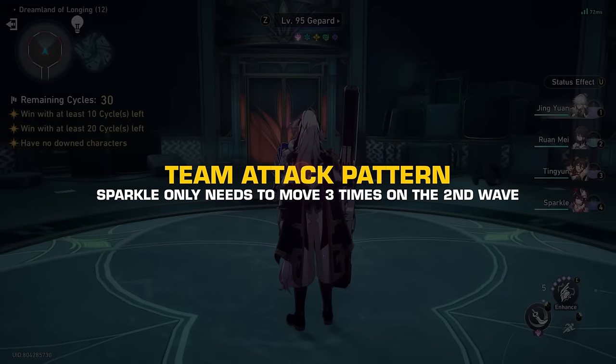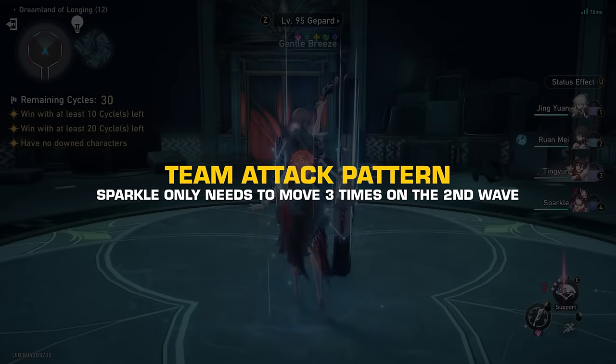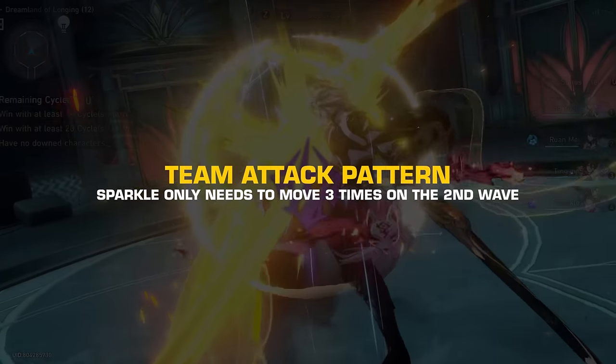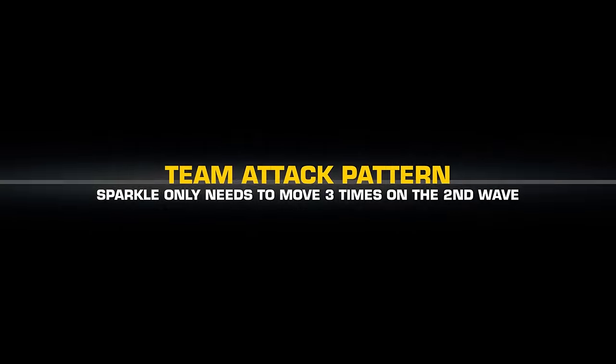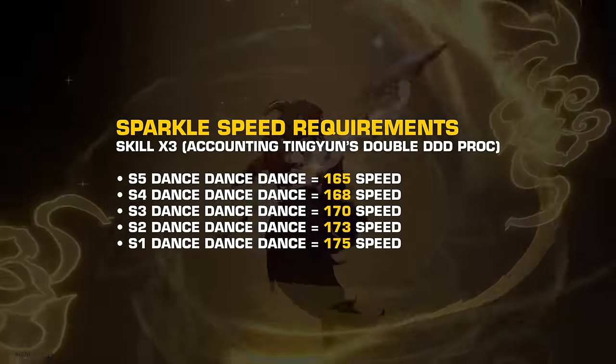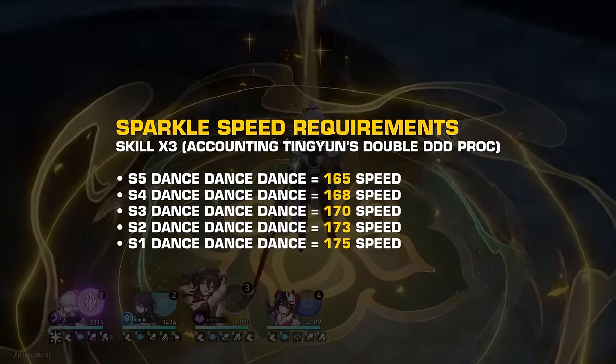The team's attack pattern only requires Sparkle to be able to move three times on the second wave. This means I could take into account that Tingyun will be able to use her ultimate twice for a double Dance Dance Dance LC proc. Using my calculator, here are the speed requirements for Sparkle based on the rank of your Dance Dance Dance LC.